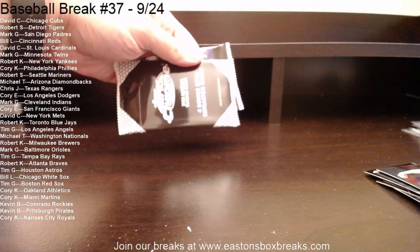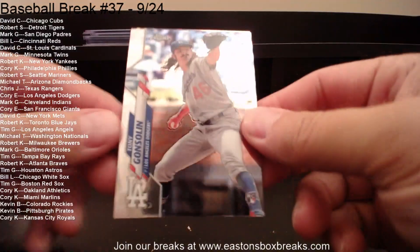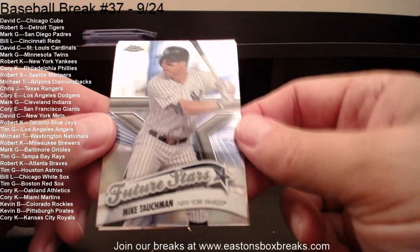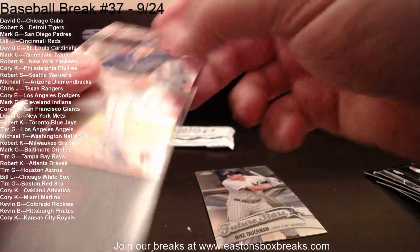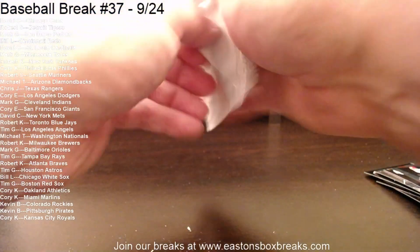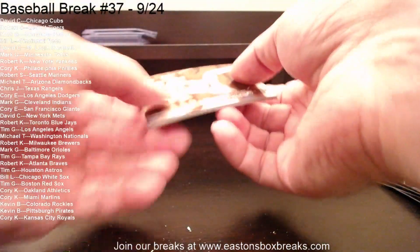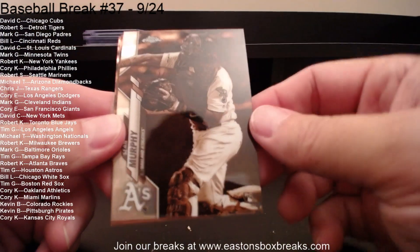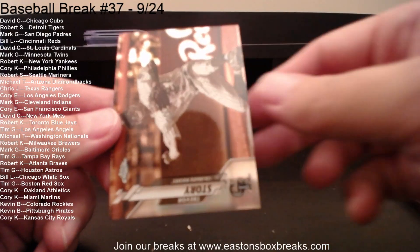We have two more packs left — the second pack is the Sepia pack, our last regular packs for the Topps Chrome. We have a Gonsolin rookie going to the Dodgers, Scott Kingery to the Phillies, Mike Tauchman to the Yankees Future Stars, and Brendan McKay rookie going to the Tampa Bay Rays. In our Sepia pack: Jacob DeGrom to the Mets. Sean Murphy rookie going to the A's. Jose Altuve to the Astros. And Trevor Story to Colorado.